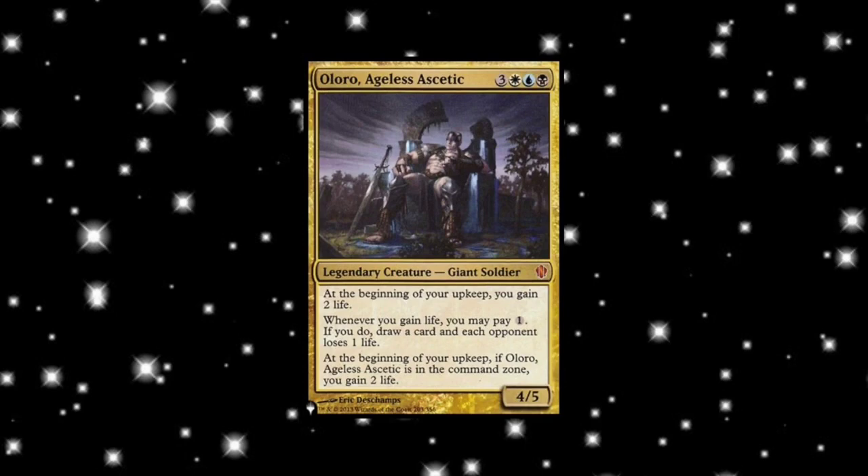The aim of this deck is to gain as much life as possible and as quickly as possible, in order to spend my life with Bolas' Citadel or Aetherflux Reservoir. There are lots of control cards to stop opponents from attacking me and to slow their game plan down. I've been really excited to show you this deck because it's very different to my other decks. I'm not a massive fan of playing blue because counterspells tend to break my heart — but, just kidding, there are absolutely some counterspells in here.